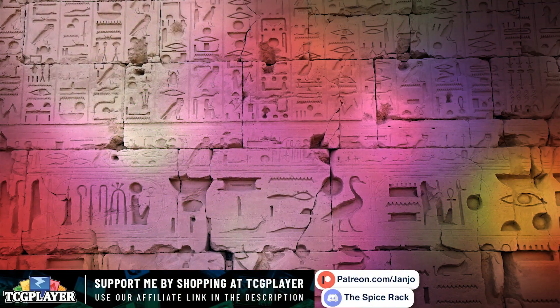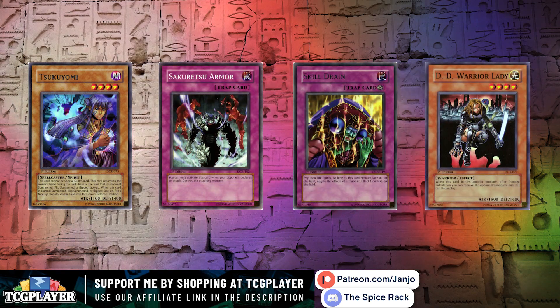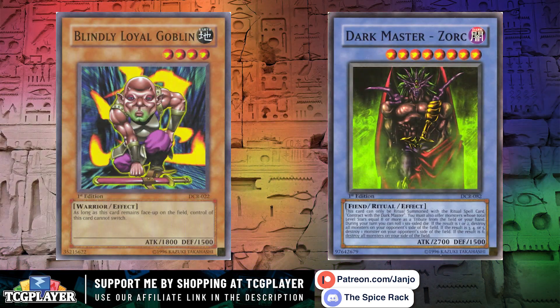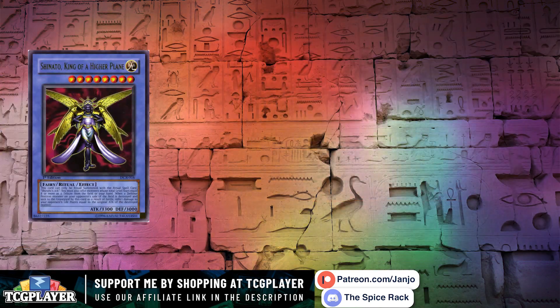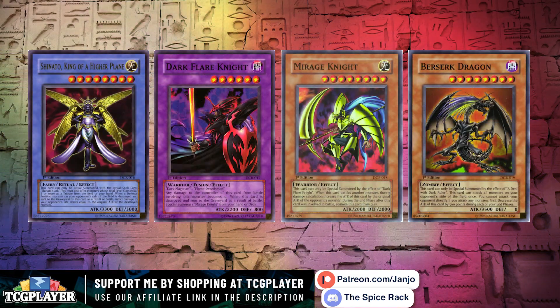The set is known for a variety of meta cards like Tsukiyomi, Sakuretsu Armor, Skill Drain, and DD Warrior Lady. But there are also plenty of fun cards that, along with Nekros, were used in the Virtual World arc in the Yu-Gi-Oh! anime — Shinato, Dark Flare Knight, Mirage Knight, and Berserk Dragon.